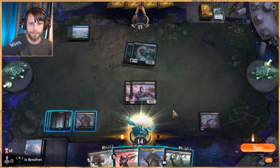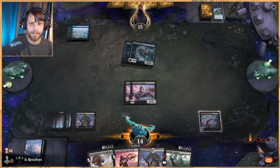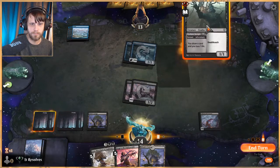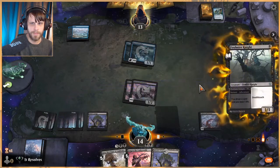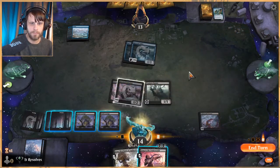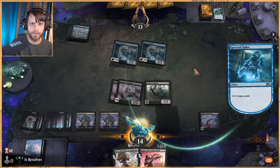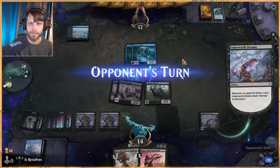We're not in a rush to pull that trigger. Let's attack first. We'll play this Foulmire Knight out — we kind of need to break this race. We'll play this and pass. Depending on what they do we'll Drag. That's fine — they're helping us tremendously by doing that.